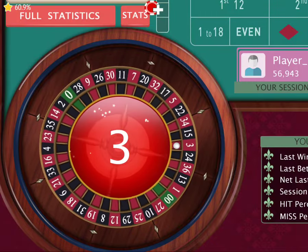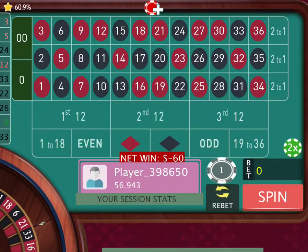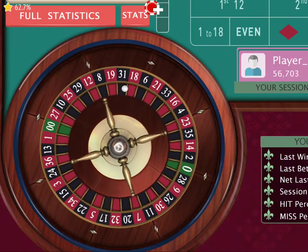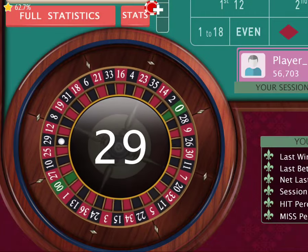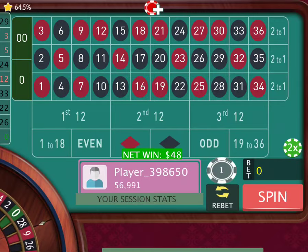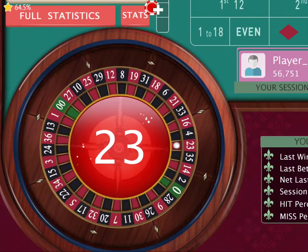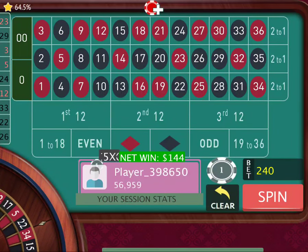I'm going to double twice to see if I can try to hit a great come-up. Nope, we lost that. Same thing again — we double here and double twice. We got 29, giving us $48. But I'm going to spin again. That's 23, giving us $144.